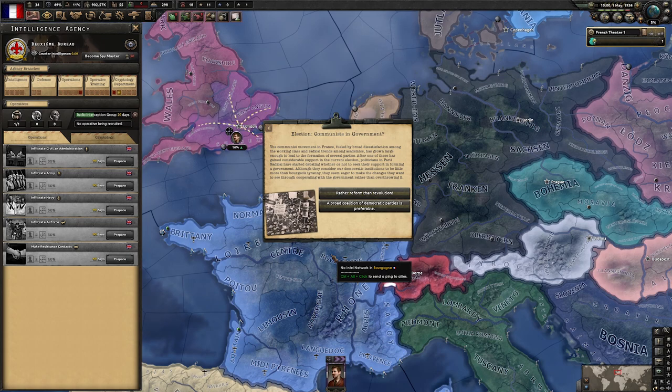Ideally, the 1936 election event "Public Demands Rearmament" will fire, giving us the option to raise our economy law to early mobilization and boosting our war support. However, for this event to fire, France needs to border a country that is at war — like Italy versus Abyssinia. So if Italy concludes its war with Abyssinia early, as happened in this run, this event will not be likely to fire.